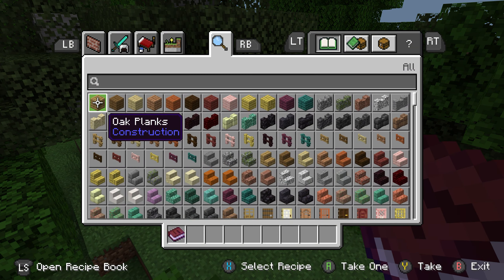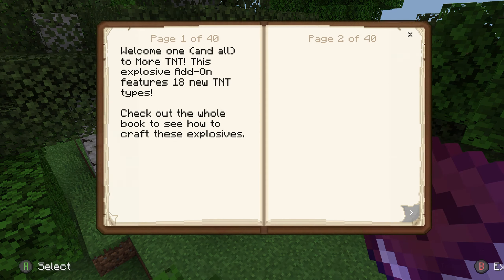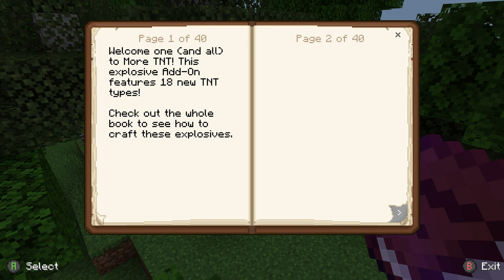When you do an add-on, depending on what you got, it will give you a book here. You can just read it — it tells you about all the recipes and stuff.